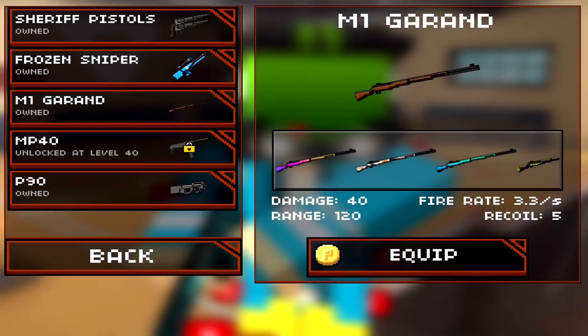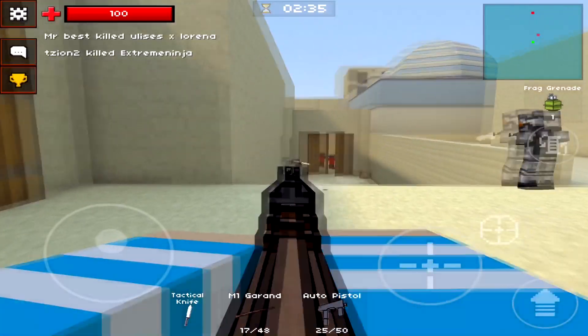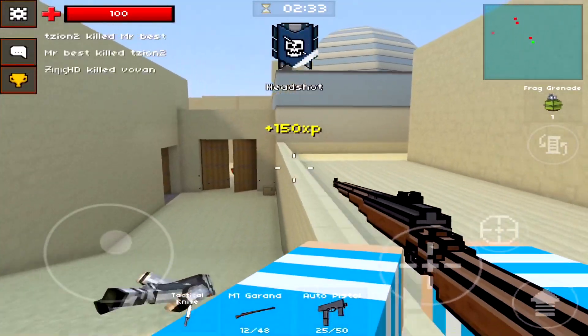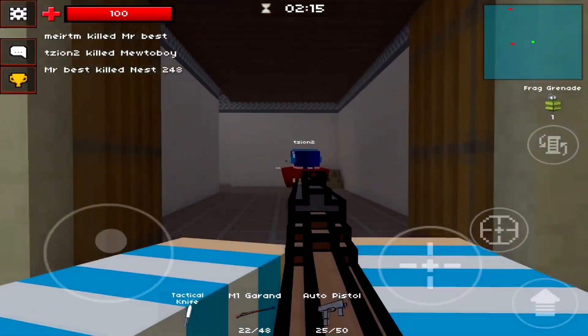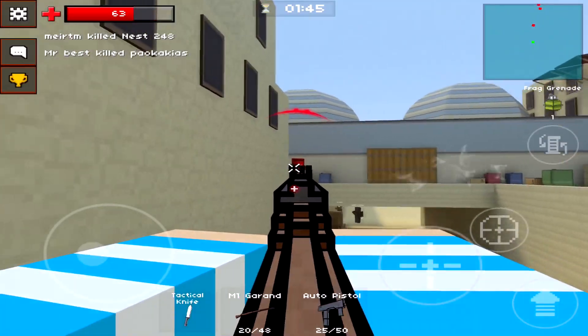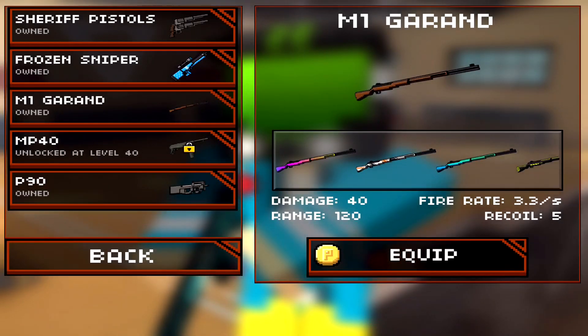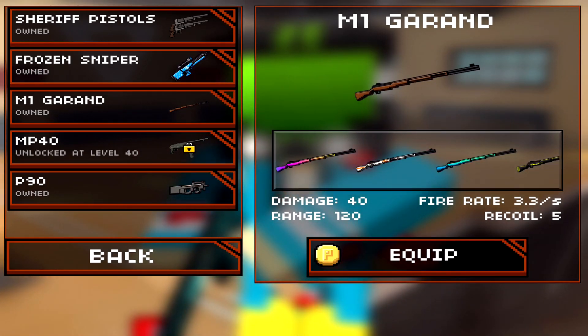The recoil of 5 basically gives you a very smooth experience when using it. It can hold up to 16 bullets per round, which is perfectly fine considering you can kill a player with just 2 to 3 bullets — that's approximately 5 to 8 kills per round. I also really like the fact that it takes nearly half a second to reload this thing. Just have a look for yourself.